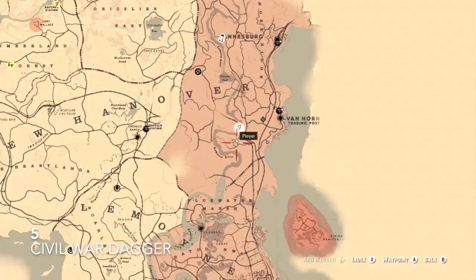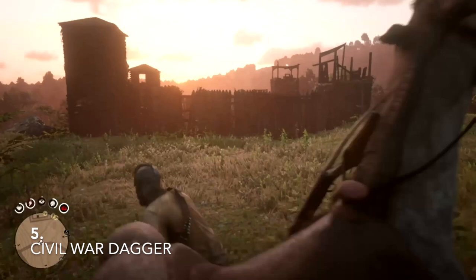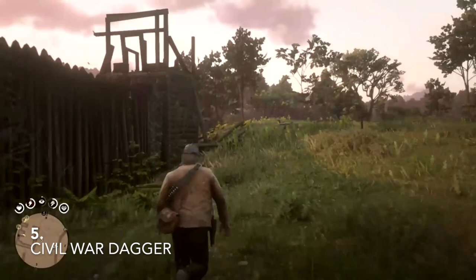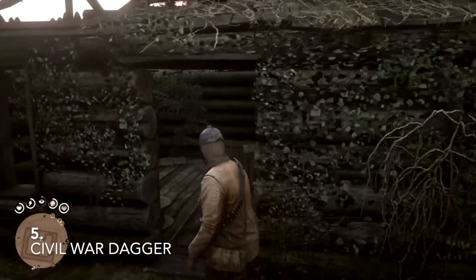The last one, which is certainly not least, is the Civil War Blade. It's directly north from Blue Water Marsh and Saint Denis. It's like an old Civil War fortress. You want to go into the entrance and as you can see on the mini map, there's the icon of a weapon — you can probably see it flashing. There's some other stuff in there like a chest, and there are also some cigarette cards you might want to get.